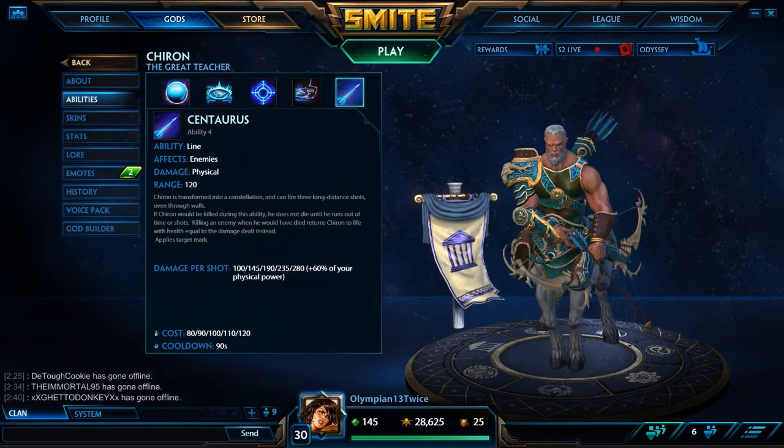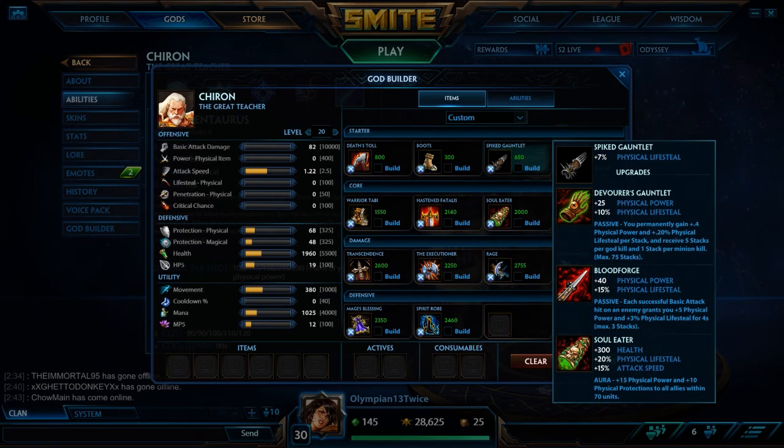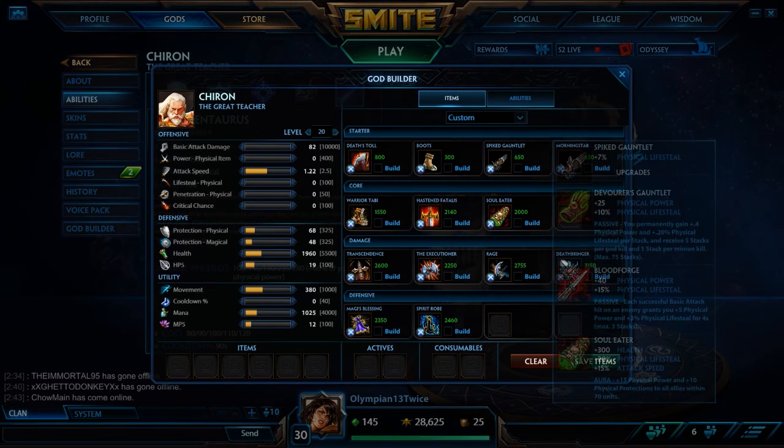That's all his abilities — now we're going over his builds. For a starter you're going to want to build Death Toll; that's the starter item you want every time in conquest. For your other early options you can go Boots, Spike Gauntlet for lifesteal, or Morningstar. Later in the build you will be going for Transcendence, so going for Morningstar can help you get there quickly. You can go Spike Gauntlet if you want to go Soul Eater, because I tend to go Soul Eater with Chiron. I really like it — it gives you health, lifesteal, attack speed, and some protections.